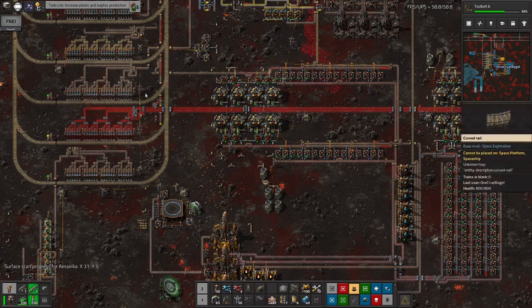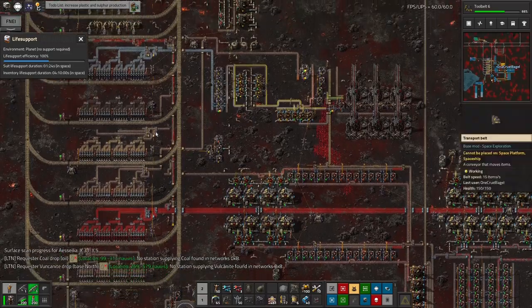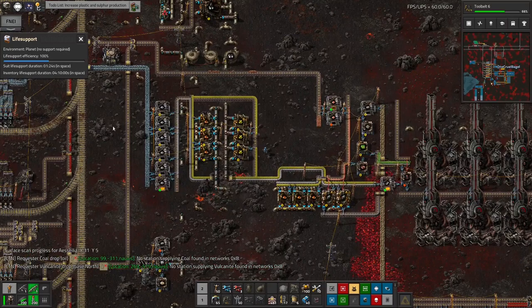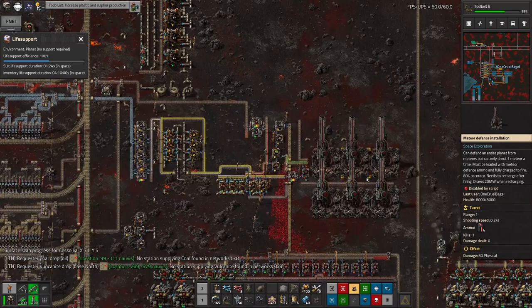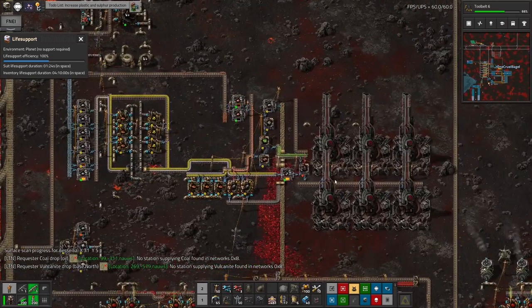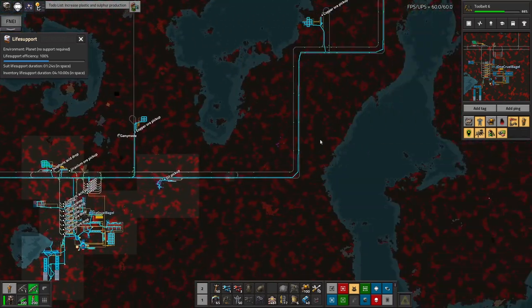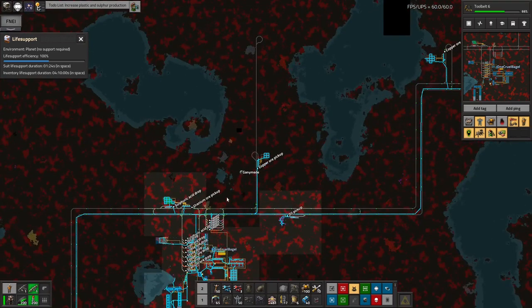Vulcanite is being brought in by train. Over here I need an input of iron, oil, and copper in order to make the meteorite defence ammunition. I looked around and I'd actually built up a copper mine and an iron mine before really thinking about this. I thought, instead of using those mines which are going to run out eventually — there's only 15,000 left in one of them, though the other admittedly has 260,000 — let's set up some core miners instead.